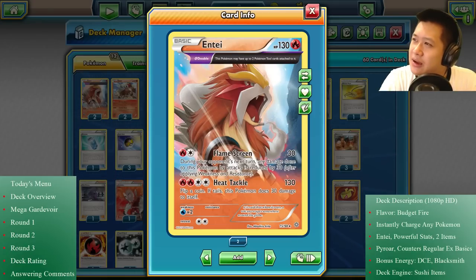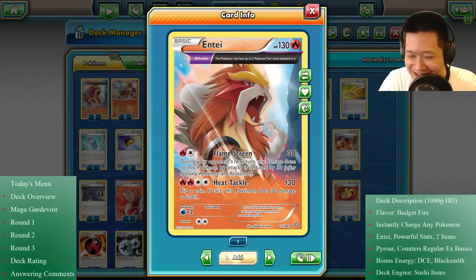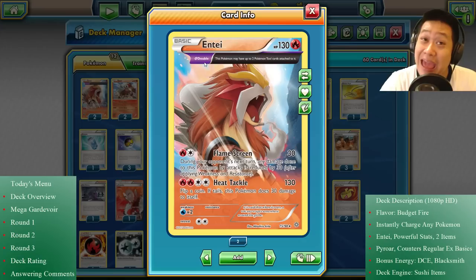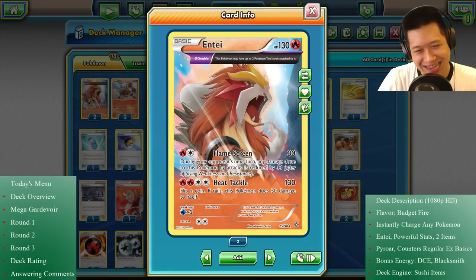Let's change the music from Yubikiri to Before My Body Is Dry. Entei — I had to make an analogy. You'd be a motorcycle, because we can kit you out in items. There are parts you can upgrade Entei with, because he has the double trait. You can have two Poketools on this guy, and it will make a big difference.